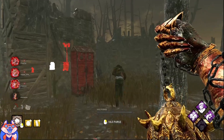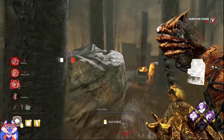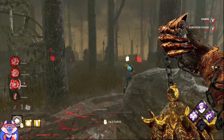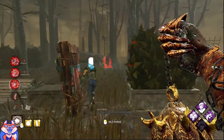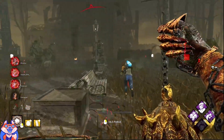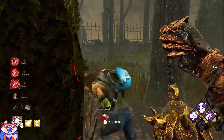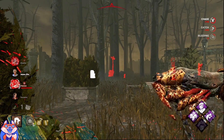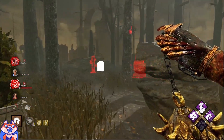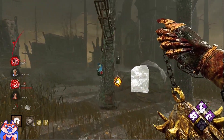He's got a key in his hand. He's got a pallet here - yep, drop it. We know she's on the Plaything totem. I don't think she really knew I was there because I don't have any terror radius. Knew she would drop that - huge fake on the pallet. She has Dead Hard but she already used it. There you go, nice grab. If she had DS there I think the game would have been over. One Plaything totem gone.